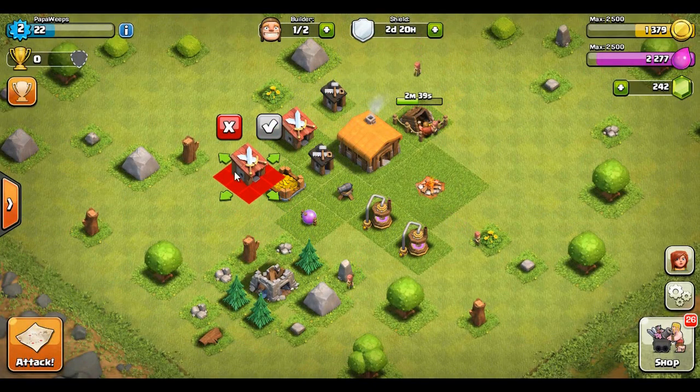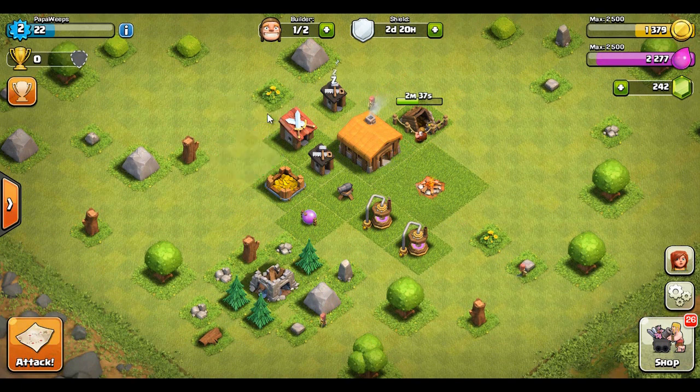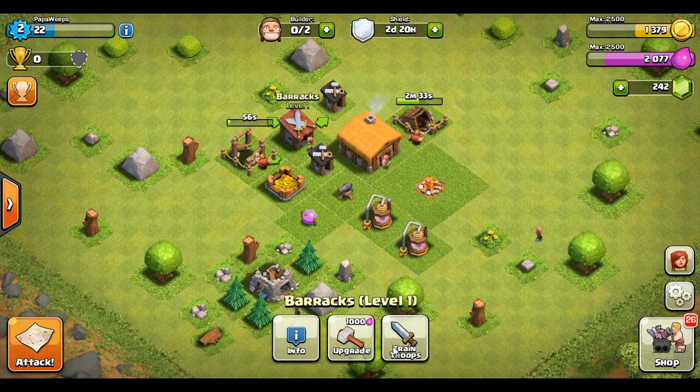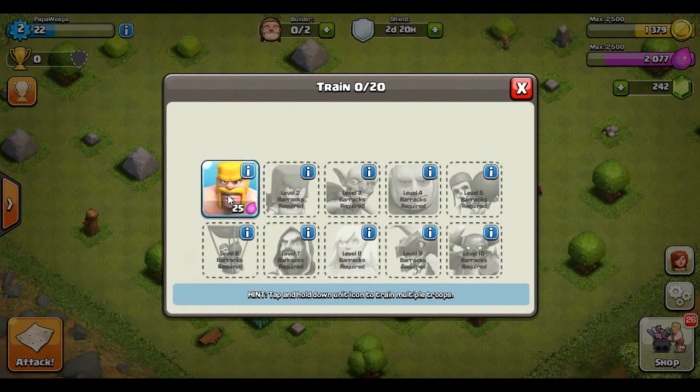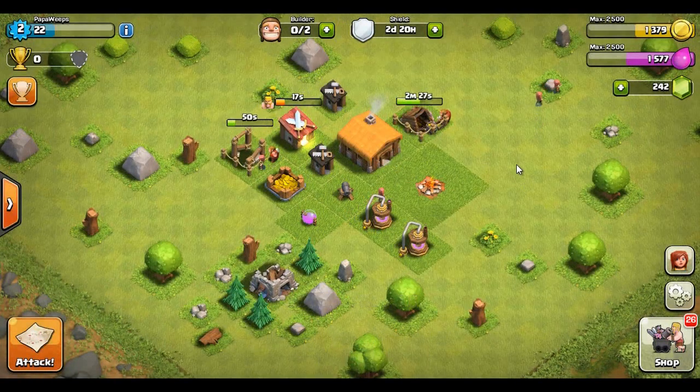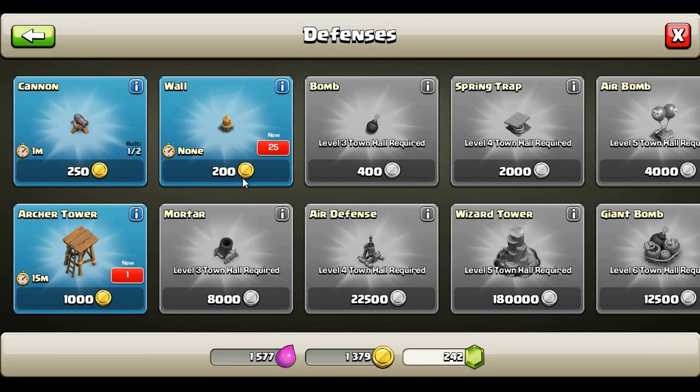Let's see what else we can build. Right off the bat we've got an army camp — we can build a barracks, we definitely want to do that so we can get our troops going. Let's train some guys. Right now we're probably going to go on a few raids. Let's see what kind of army I can build — we'll get 20 barbs going right away. These upgrades are so nice and quick in the beginning and they are so slow later on.